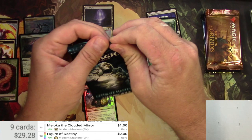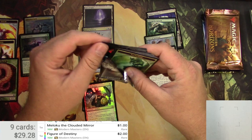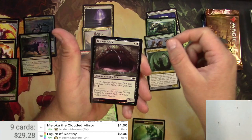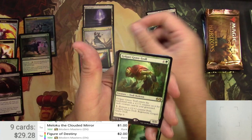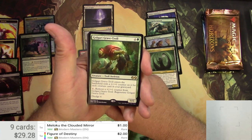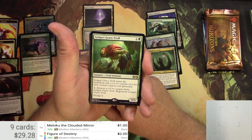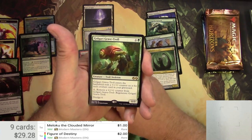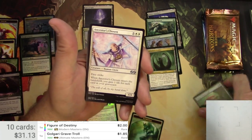Alright, Ultimate Masters — gotta do the pack side-opening thing that always confounds me. We've got an elemental token, a foil Gurmag Angler, and Golgari Grave Troll — a 0/0 for five that enters with a +1/+1 counter for each creature in your graveyard, can regenerate by removing a counter, and has Dredge 6. It's only a buck eighty-five since it's not legal in most formats.